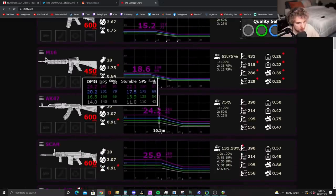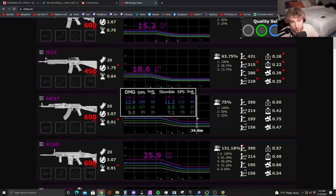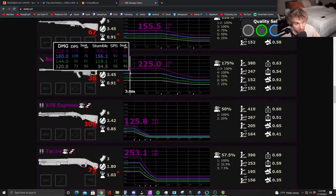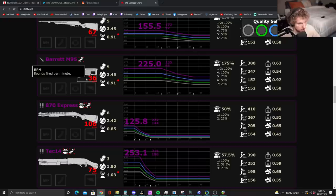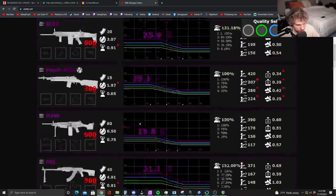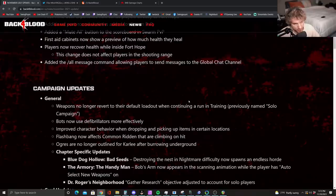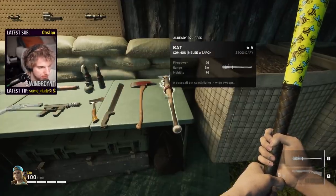Basically, you do damage and run it through the stumble multiplier — if you exceed the creature's stumble HP, they become stumbled. You can still one-shot stumble things with something like the Barrett, especially with stumble attachments. I sincerely think stumbling is going to be the meta to slow-play through Nightmare, and I'll make a dedicated video on it.